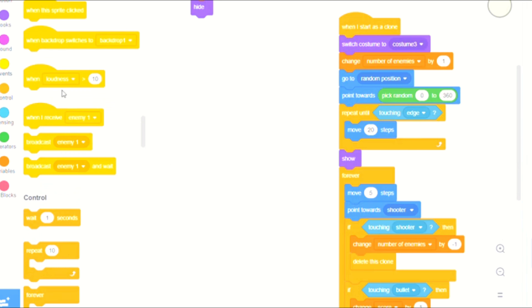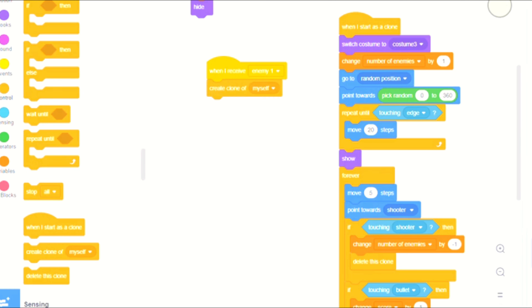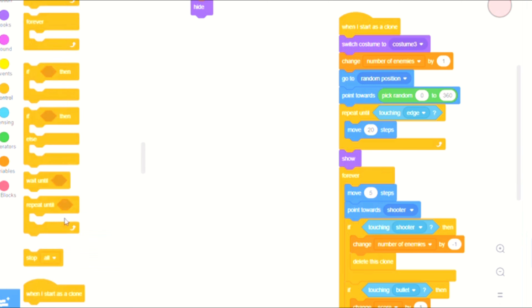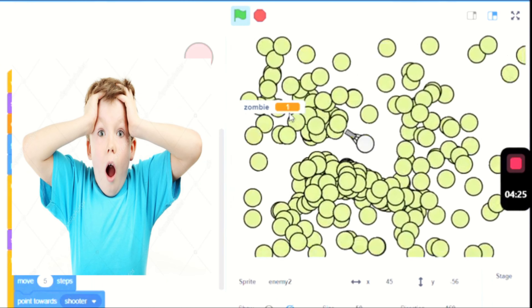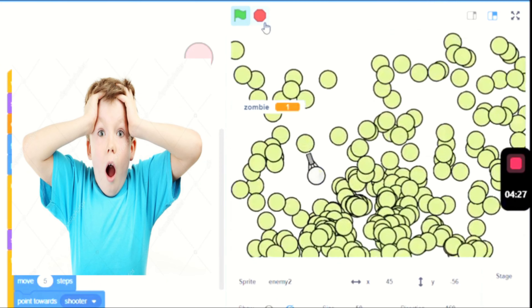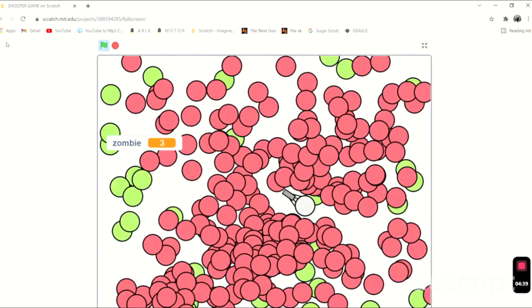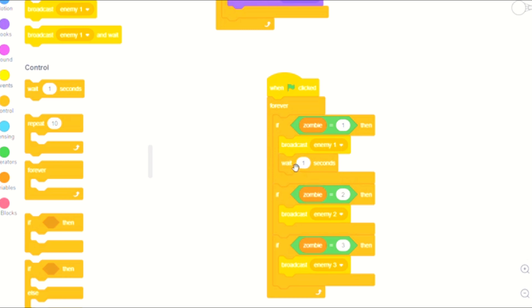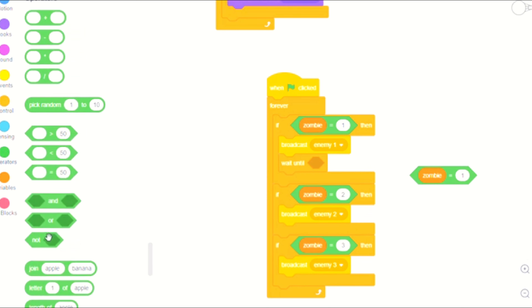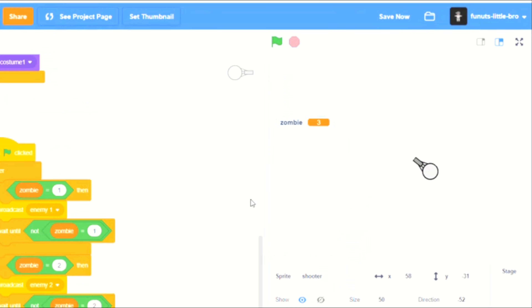We are going to say: when I receive enemy one, create a clone of myself. The same thing applies for enemy two and enemy three. Now let's look at this — that clearly doesn't work. We are going to wait until not zombie equals something, so it's only going to spawn in one zombie for each one that it chooses.